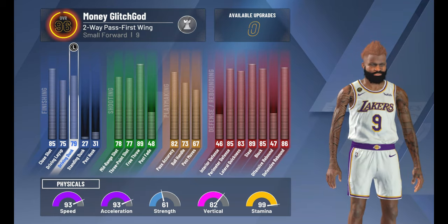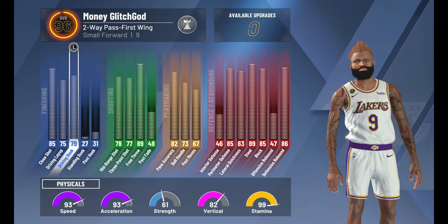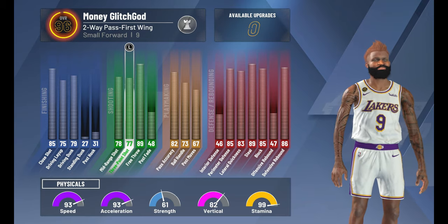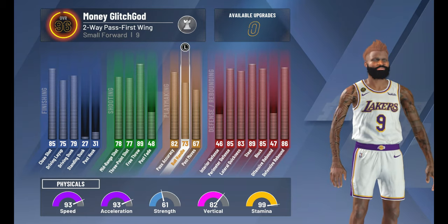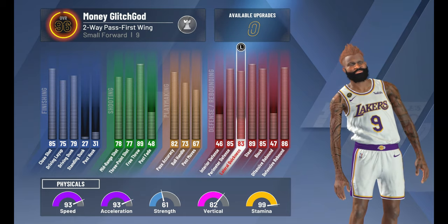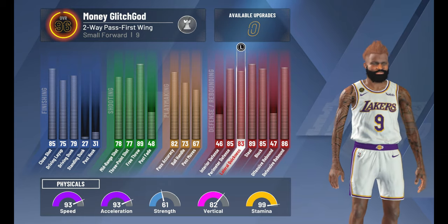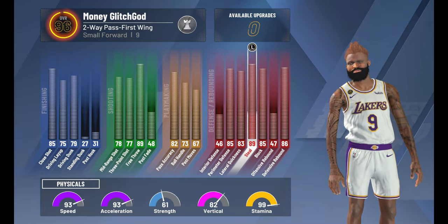My speed is a 93 and my acceleration is a 93 - that's disgusting. My vertical is an 82. Three-point shooting is 77. I got the longest arms in the game, which takes away from the three-point shooting, and that's okay because this is like a Scotty Pippen type build. This is a lockdown demon: speed 93, acceleration 93, lateral quickness 83, steals 89 - gonna be a 90 at a 97 overall.